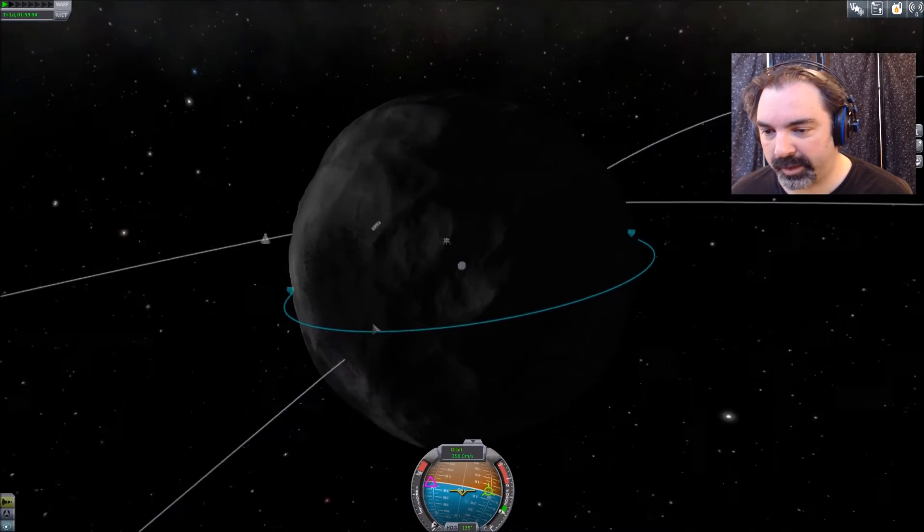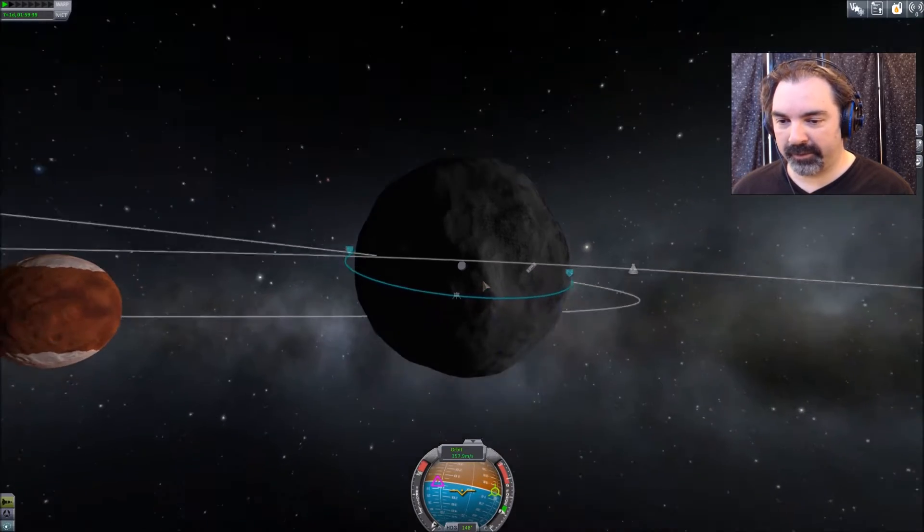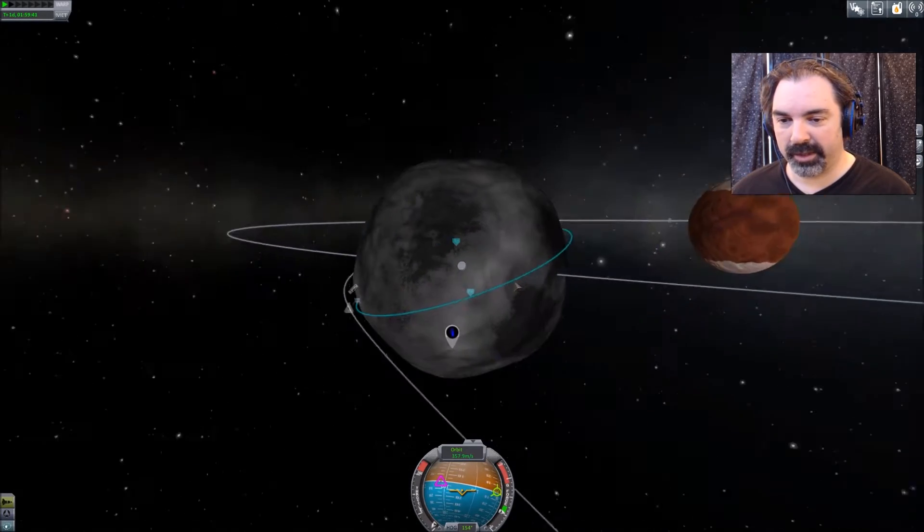Let's get our apoapsis down where I like it. Yeah, that's good enough for me — sweating! Periapsis is high enough where I don't think I'm going to crash into any mountains. Apoapsis is a little higher than what I'd like for a nice circular orbit, but that's okay — we'll find a soft spot to land.